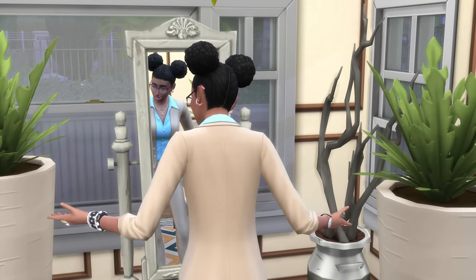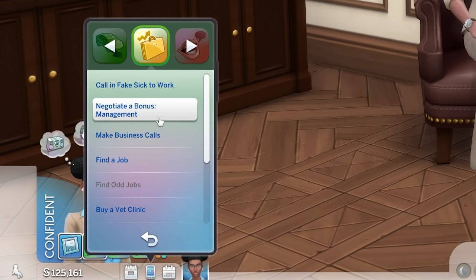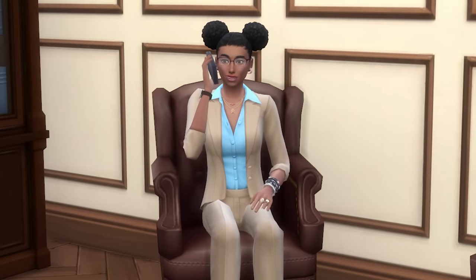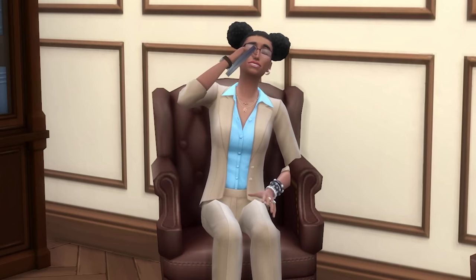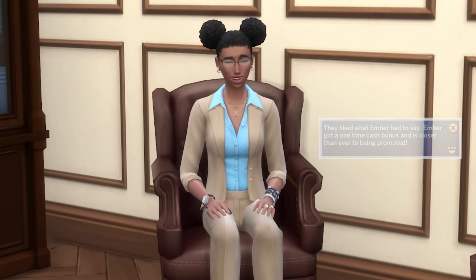At level 10 charisma, you'll gain the ability to 'Negotiate a Bonus' from the business section of your phone, and this can lead to some rather nice amounts of cash. Note that there is a decent cooldown on this. Also, if you're not yet at the top of your career and this interaction is successful, you'll get a performance boost as well.